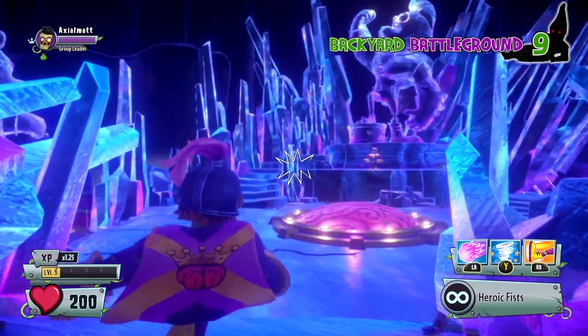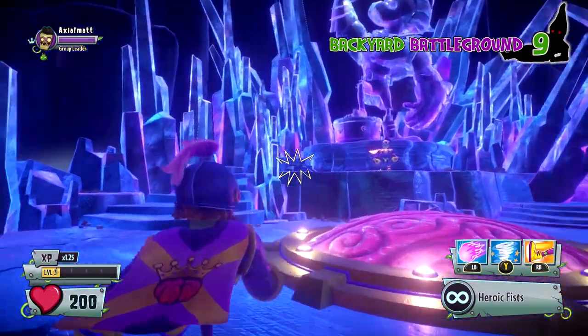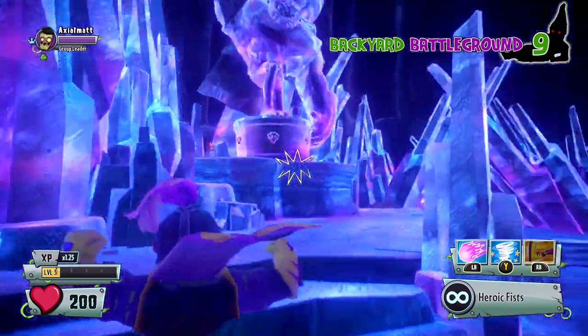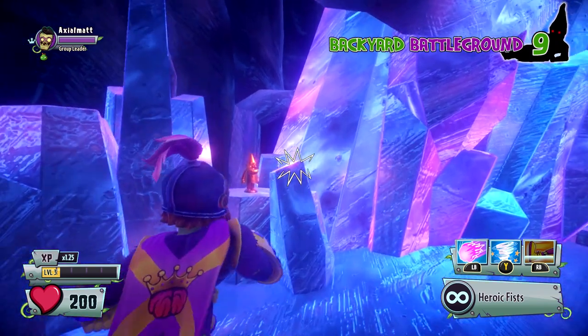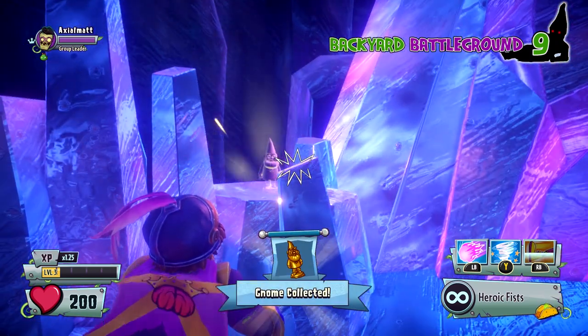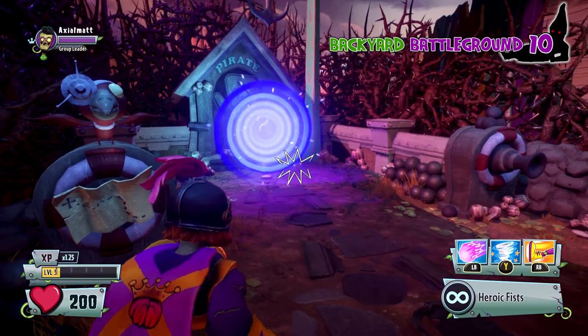I'm trying to get these in a certain order so it's a little bit easier for you guys if you're just moving on through. This one's in the Super Brains area — it's like his Krypton lair or whatever you want to call it. I think it's Fortress of Brainitude or something like that. Grab it in the back, right behind the big statue of his ego.